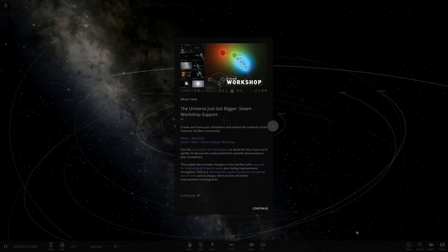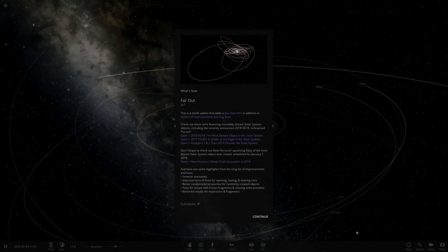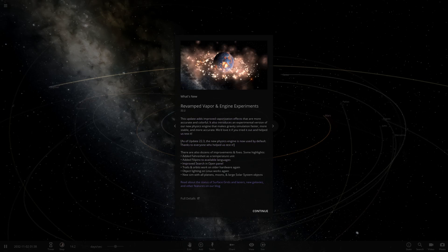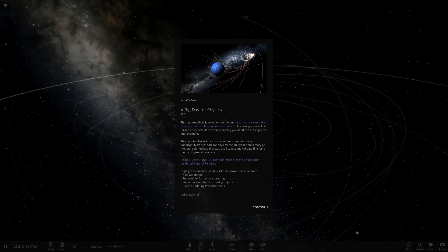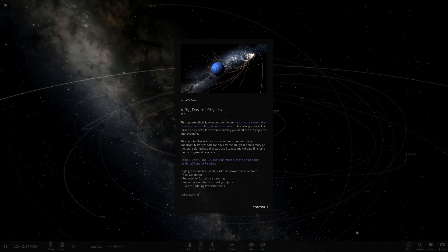We're in the very latest version of 22. There was the Far Out update, and then the 'Revamp Vapor and Engine Experiments,' and then 'A Big Day for Physics' — that's Update 22.3. I think this takes us into the beginning of 2019. Looking at the patch notes and the blog history, I believe Update 22 got us into 2019.